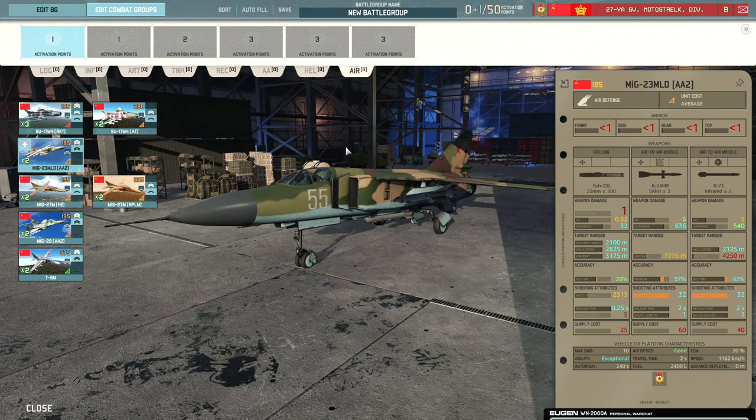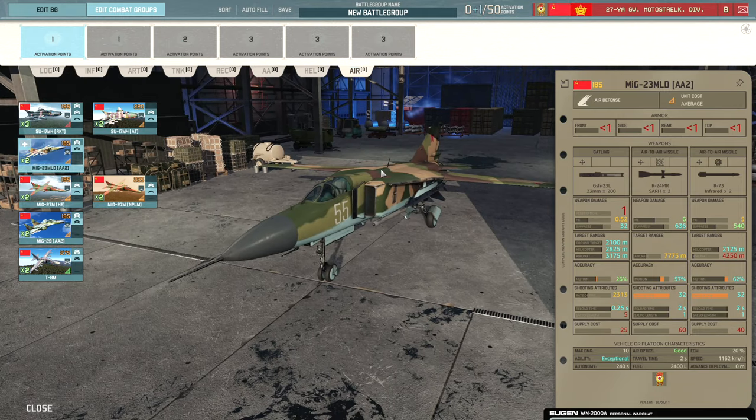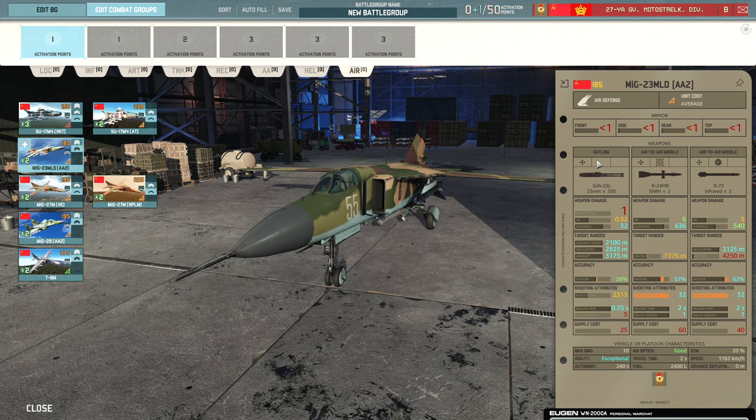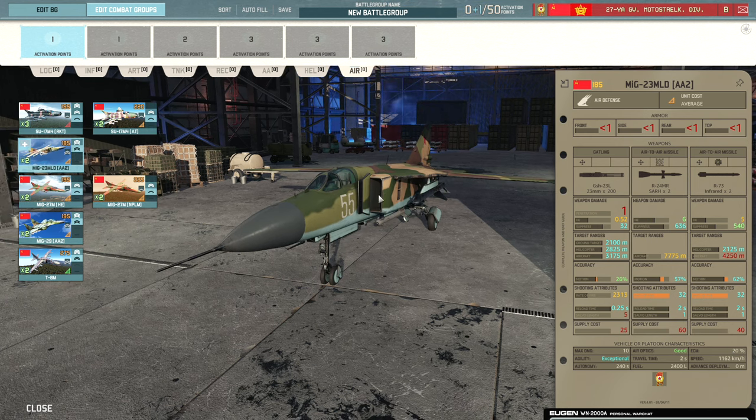Then we have the MiG-23 MLD, which is the air-to-air MiG. It comes with two long-range missiles at 7775 meter range with 6 HE — you're pretty much always going to two-shot stuff — and reasonable accuracy, plus two infrared missiles and a 23mm cannon. Against helicopters these are going to be fairly ineffective and against enemy aircraft they might get outclassed, but they do have 20% ECM which is decent enough. For 185 points not too bad, though availability is limited with only two on a card.